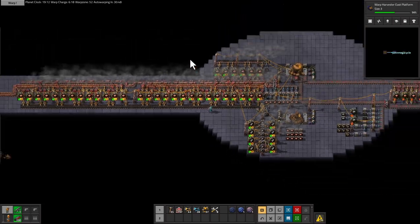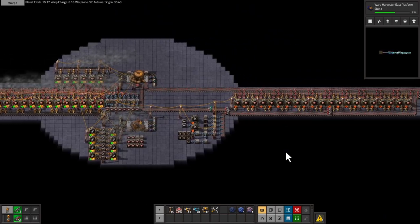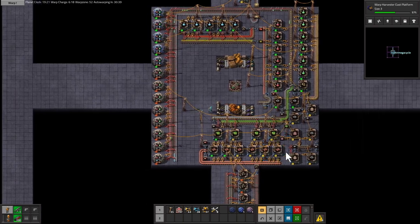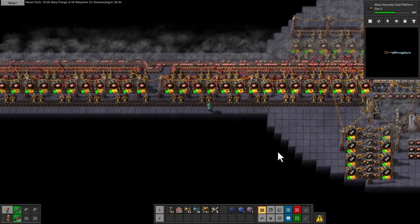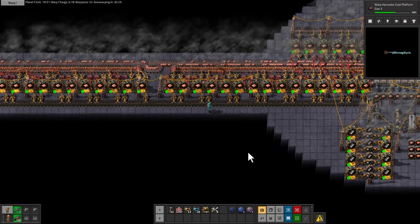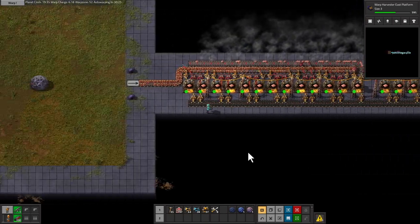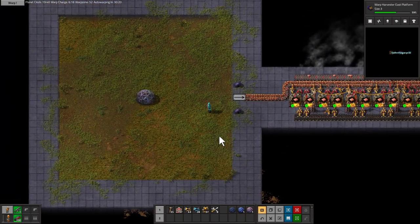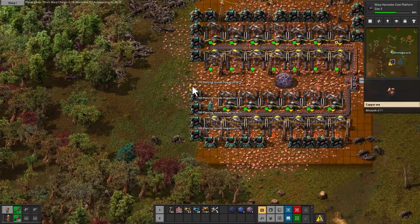Did all this expand? Yes it did! Cool. That changes the build paradigm again. Not enough for it to matter though — I can't double-stack stuff. Oh, if I remove coal I could. We'll give that a bit of a think.